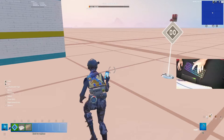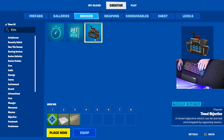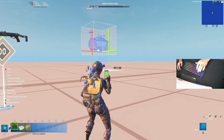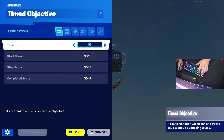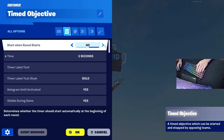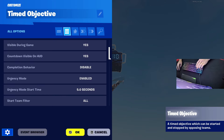Next thing you're going to do is go to your inventory and go to devices and type in 'timed objective'. Place this down, then change the settings: set time to five or three — I like three because it's shorter. Start when round starts: turn this to yes. Timer label text: turn this to 'Barrier Drop In' or 'Round Start In' or 'Game Start' — whatever you want to set it to.